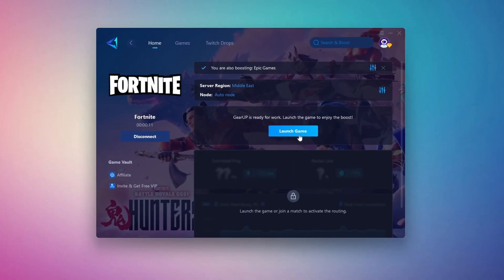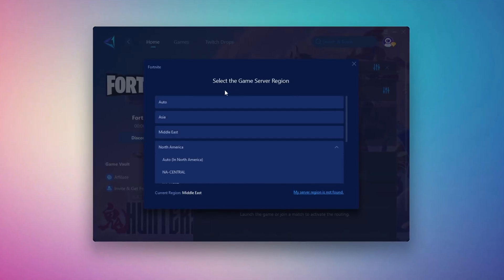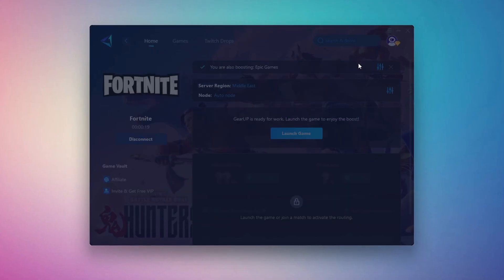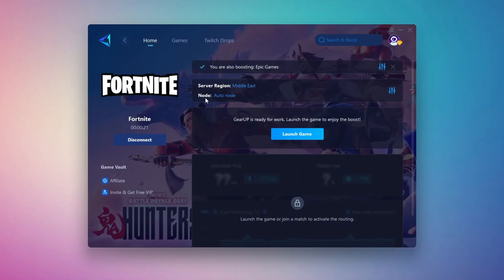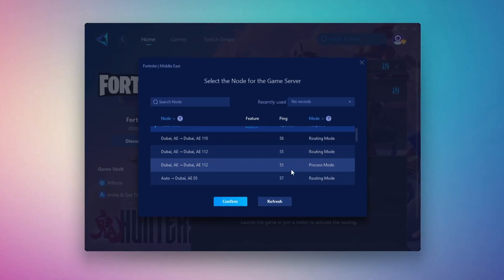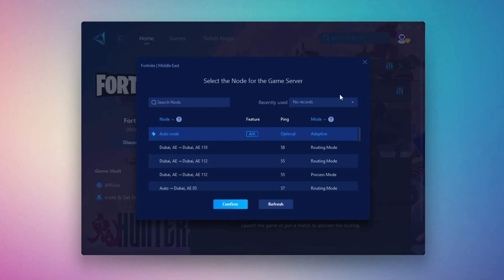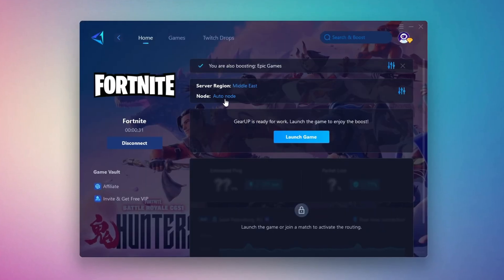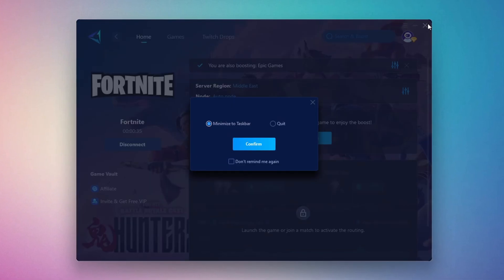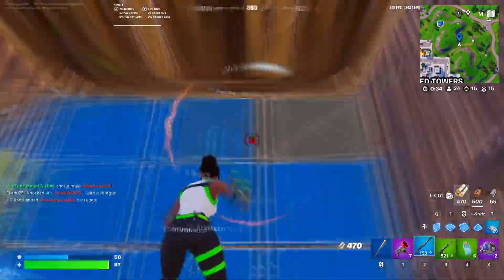Next, you'll need to choose your server region — select the nearest server for the best connection. In my case, the Middle East server works best. After selecting the server, close the window. Now go to the End tab where you'll see a list of servers available in the Middle East. Choose the nearest one or let GearUp automatically pick the best server for you — I recommend setting it to automatic for the best results. Finally, close the window and launch your game using GearUp Booster. This will help you optimize Fortnite or any other game for lower ping and higher FPS.